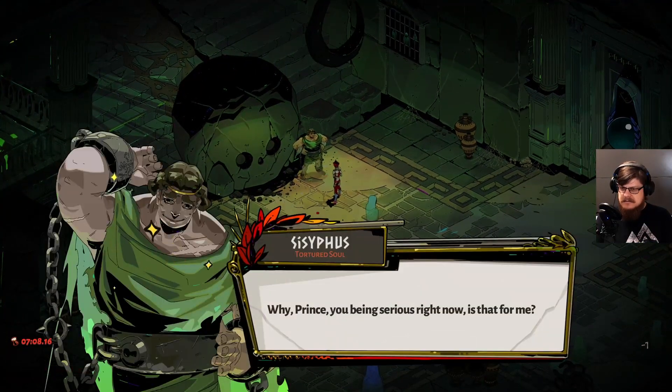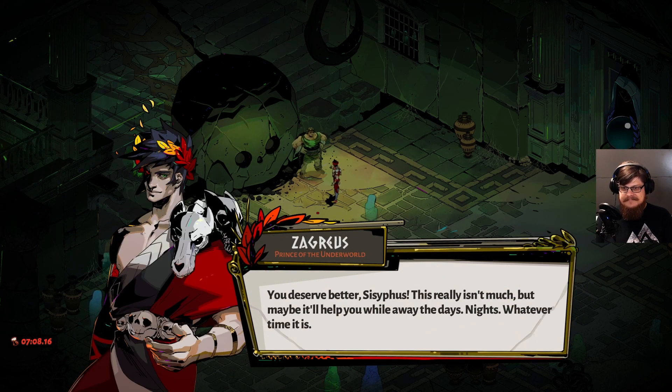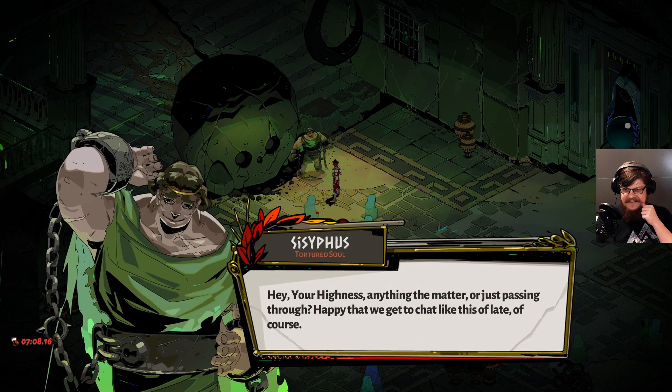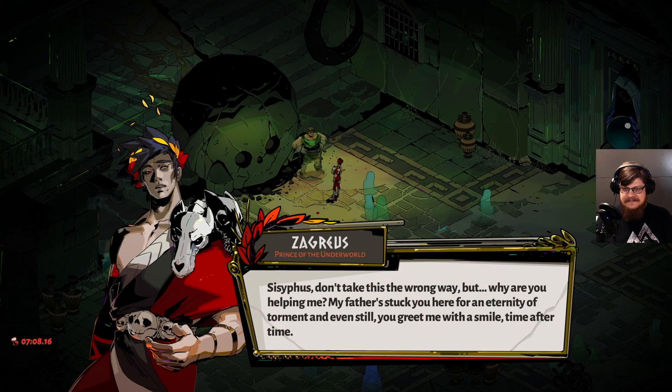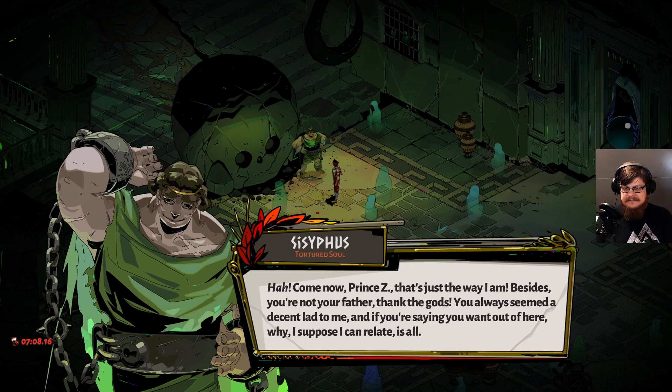[Sisyphus:] Is that for me? [Zagreus:] You deserve better, Sisyphus — this really isn't much, but maybe it'll help you while away the days, nights, whatever time it is. [Sisyphus:] Hey, Your Highness — anything the matter, or just passing through? Happy we get to chat like this. [Zagreus:] Sisyphus, don't take this the wrong way, but why are you helping me? My father stuck you here for an eternity of torment, and even still you greet me with a smile. [Sisyphus:] That's just the way I am. Besides, you're not your father — thank the gods. You always seemed a decent lad to me, and if you're saying you want out of here, I suppose I can relate.